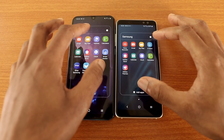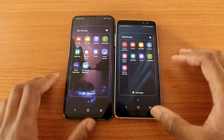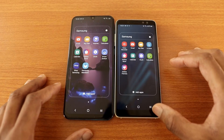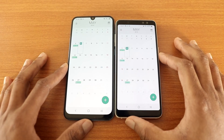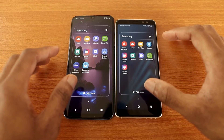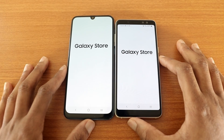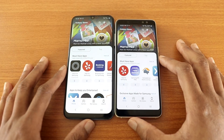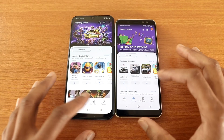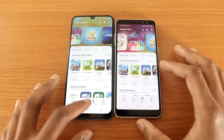Let's go back and try out the calculator app. Now the clock app. Let's go back and let's try out the calendar app on both devices, so let's go back. Now let's go ahead and try out the Galaxy Store app on both phones. Now let's go to games, now let's go to My Galaxy. And let's go back.